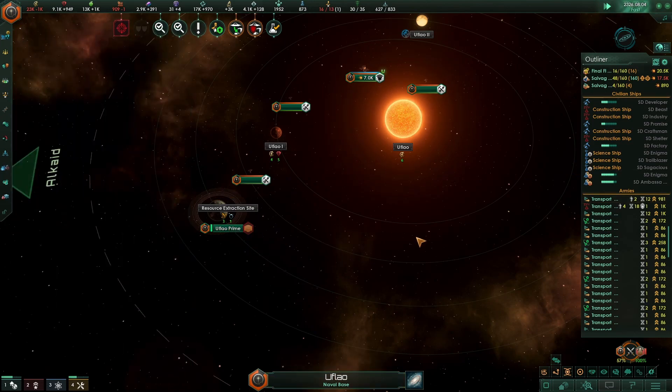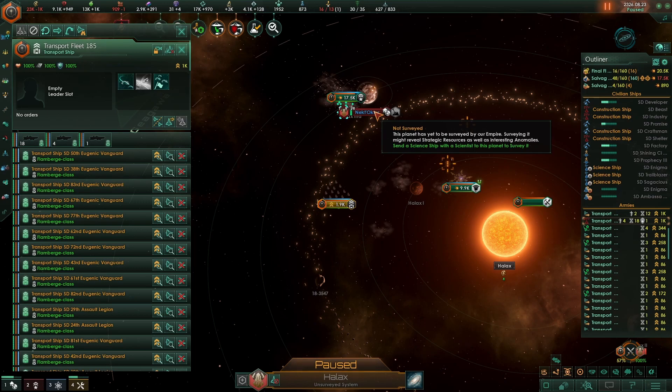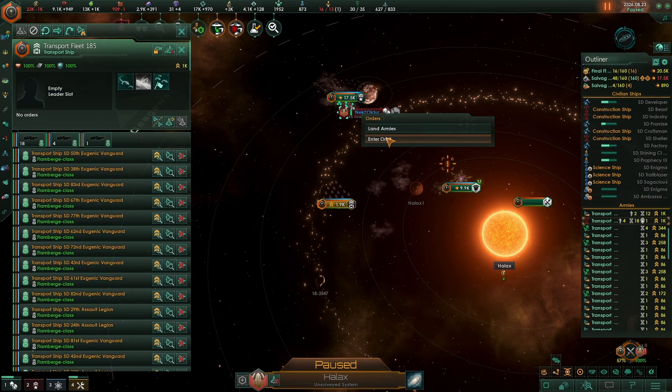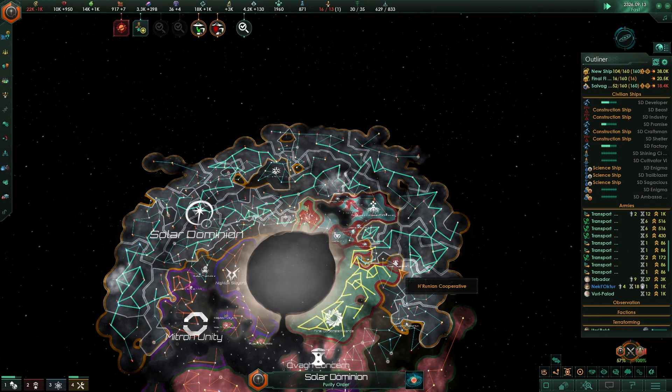Send in the troops. Special project complete. Debris anonymized. Finally done — and then troops. Colonization efforts begun. Invading Xeno Lair. There we go.